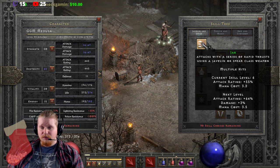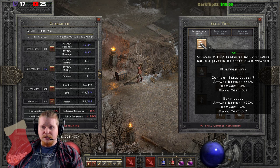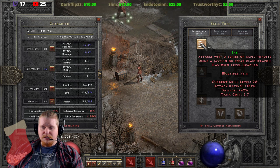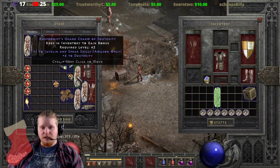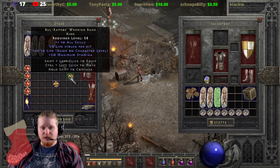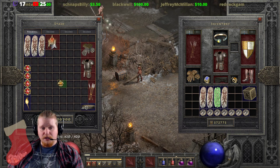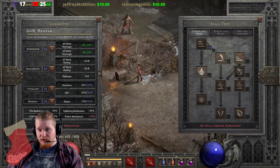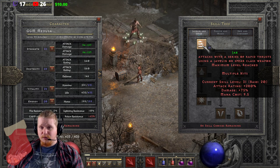At level six it's still zero percent damage, and at level seven we get our first three percent, then it starts going up. The attack rating does go up decently as you level it — to 181% — which isn't too terrible, and adding plus-to-skills would increase that further. The main issue is that most people don't build this ability, so at level 31 we've got 280 attack rating and 75 damage bonus, which isn't really a lot.